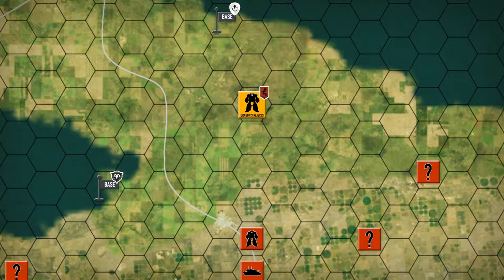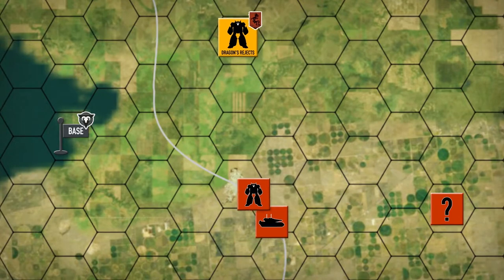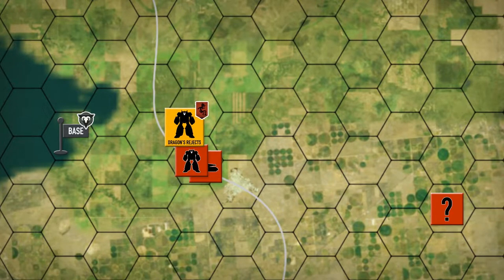Hey everybody, welcome back to the channel and another episode of the Battle for Astrakazi. We are with the Dragons Rejects today. It seems the Eastern Warlords have decided they're going to be moving more units to the front, so we're pushing further into their territory. We detected a unit moving towards the front and we're heading over there to take them out.